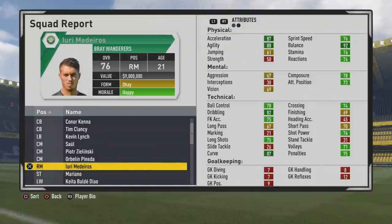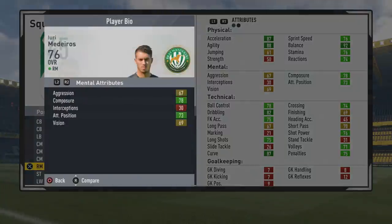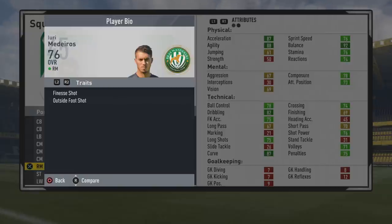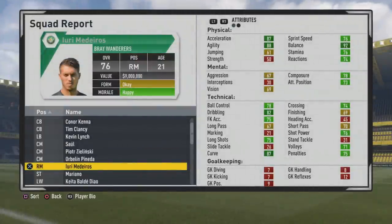Welcome to this player growth test for a winger. Take a look — 21 years old, 76 overall. Some lovely stats. Let's look at the play information first, then take a look at those attributes. Five foot nine, right-footed but left mid/left winger, high/medium work rates, three-star weak foot, four-star skill moves, with the finesse shot and outside foot shot traits.